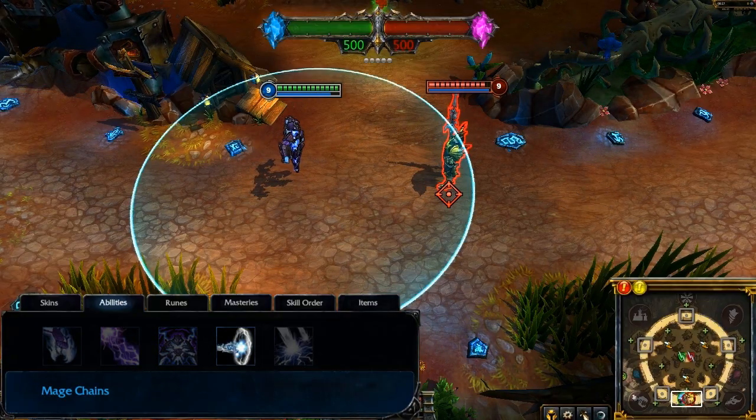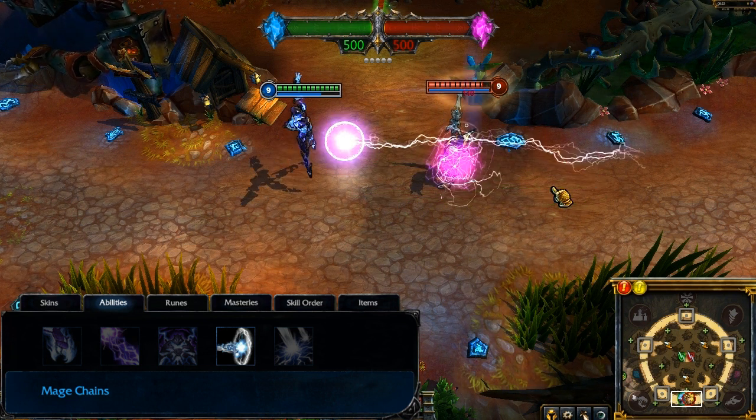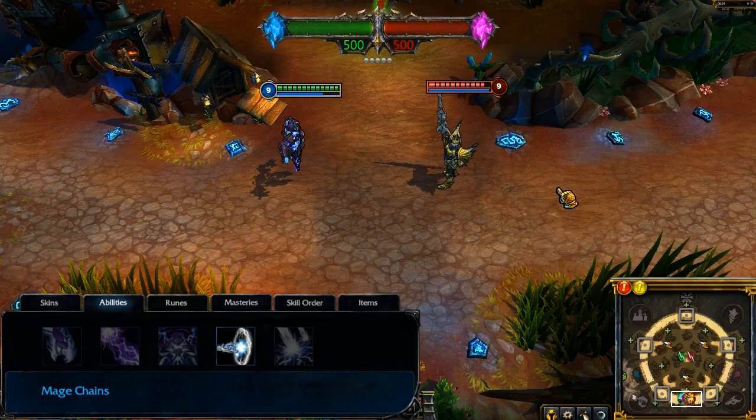Mage Chains damages and marks a single enemy for a few seconds. If Xerath hits the marked enemy with any other damaging spell, his target becomes stunned for a short time.